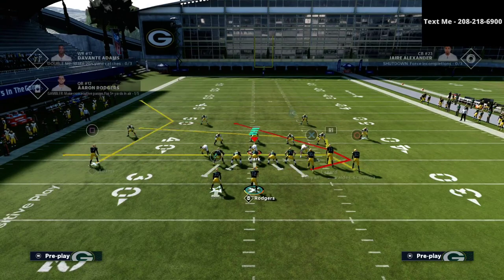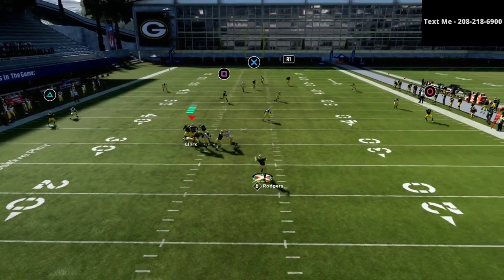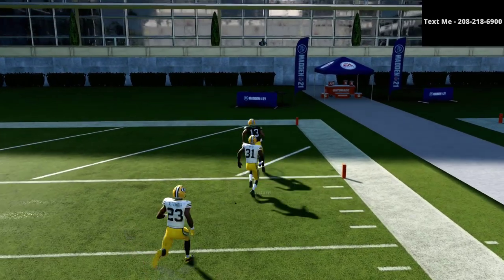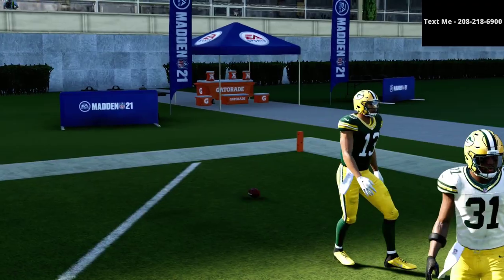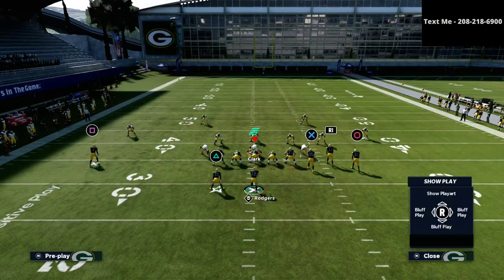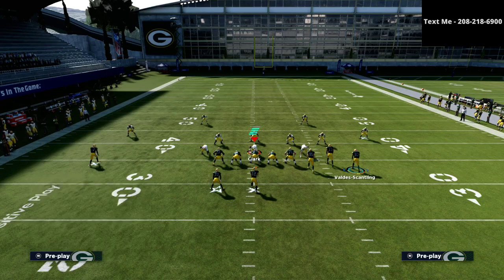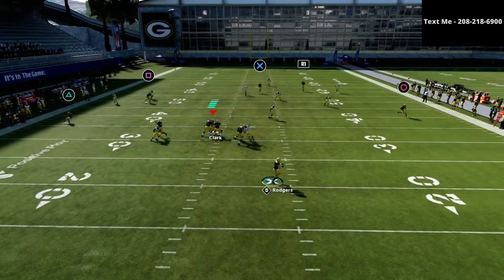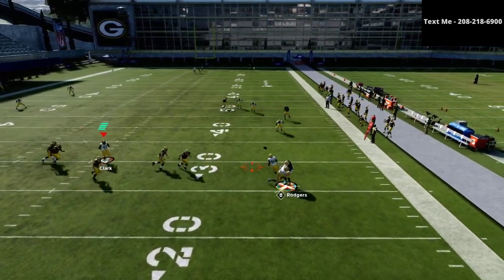Even if they do put the safety on the bunch side, you can take your tight end up the seam. If you take your tight end up the seam, it's going to force that safety to hold, and you're going to have even more windows to hit your slot fade. You could do something as complex as streaking your tight end, putting circle on a comeback route, and you'll see this is really going to get over the top.